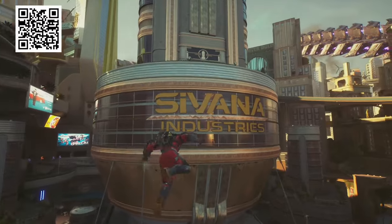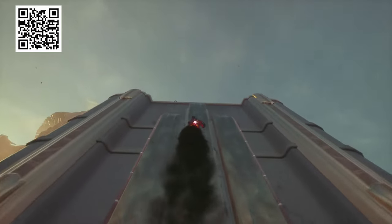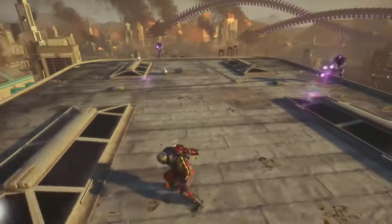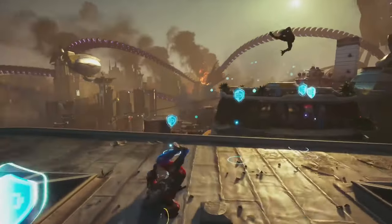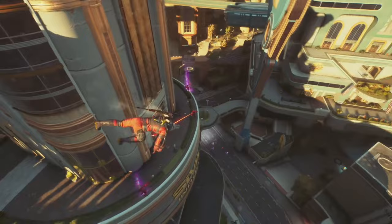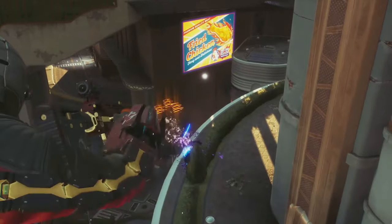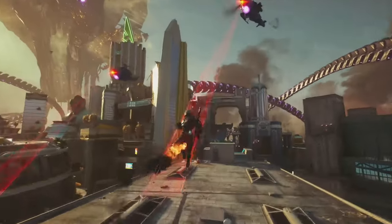Deadshot uses low-caliber and high-caliber weapons. His traversal is designed to let him create his own vantage points, working great with his loadout of sniper rifles, assault rifles, and pistols. For up-close action, Deadshot relies on his iconic wrist cannons. Rocksteady wanted to bring a reimagined version of the Arkham counter system mixed with traversal and shooter gameplay — introducing Counter Shot. Each enemy has a different reaction: some will be stunned, some take damage, and some get interrupted and really annoyed.